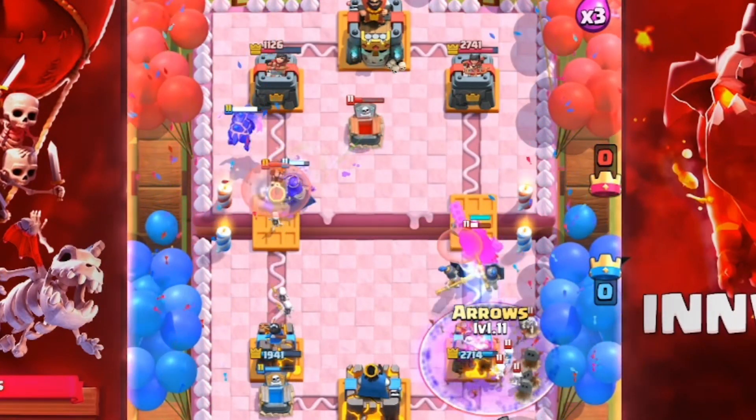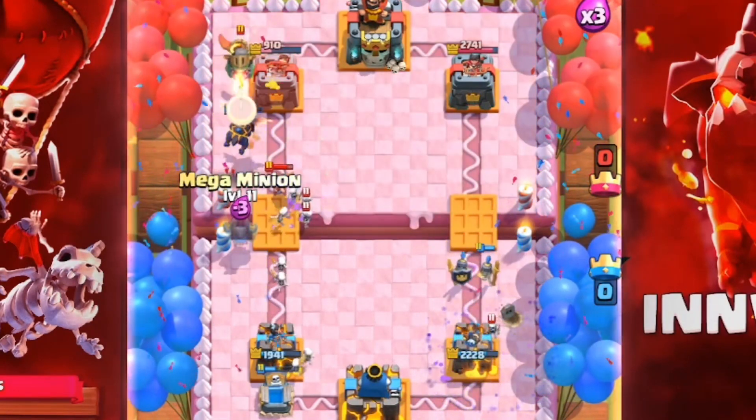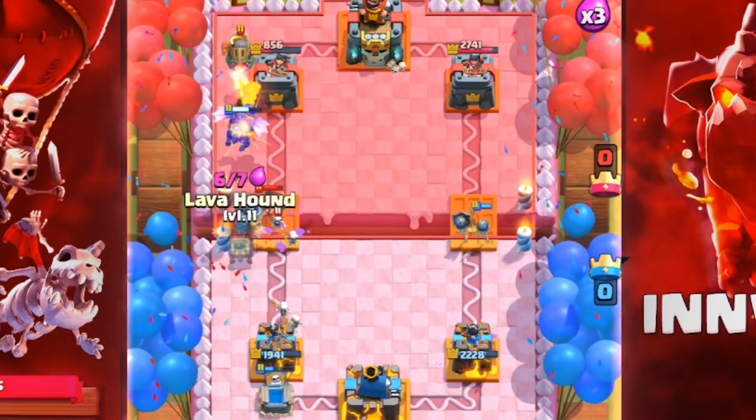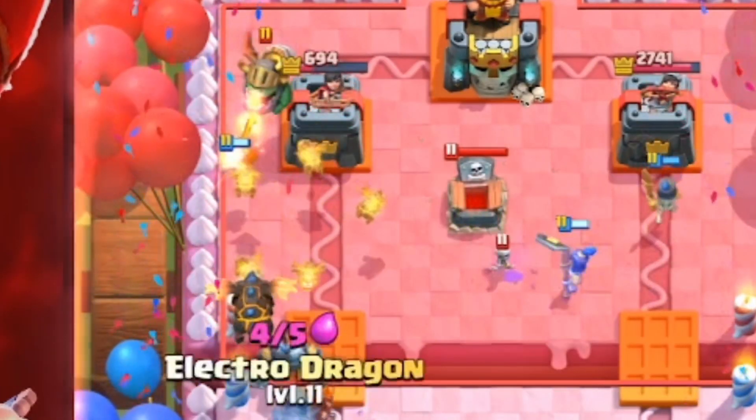Going with the tombstone back here and the archer queen up front — tombstone is going to provide some support against the graveyard push. Now we go with the lava hound; the queen is going to sit back. Going with the arrows when things get a little nasty — we're going to get another lava down on the board and there's nothing you're going to do about it.